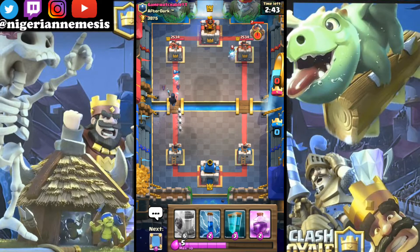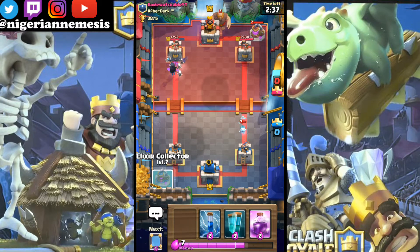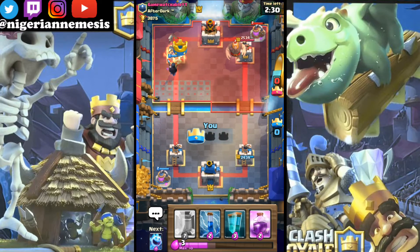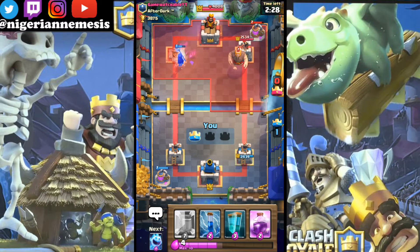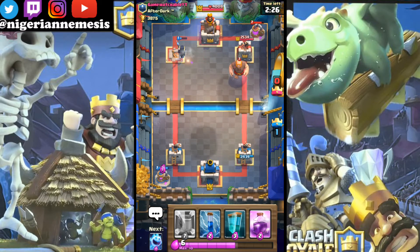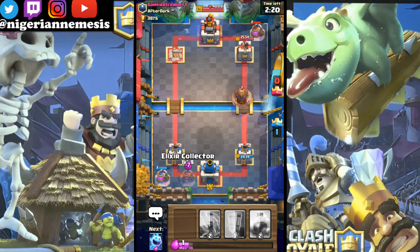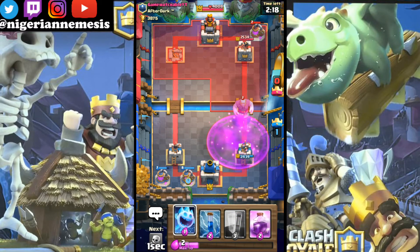Check this action out right here - on the left side you can see the night witch is going to that tower by herself. I do have skeletons there, but a night witch left alone completely shreds the tower. It is insane to think that a four elixir card can shred a tower by herself. Look how much health she still has going towards the king tower - she's gonna be really good and really tough to stop.